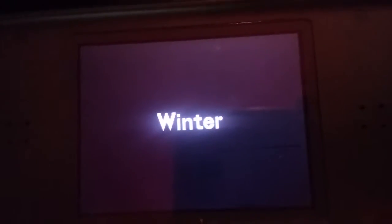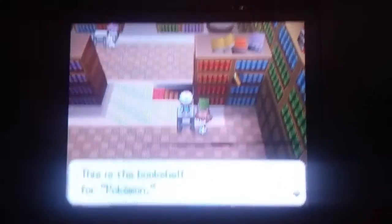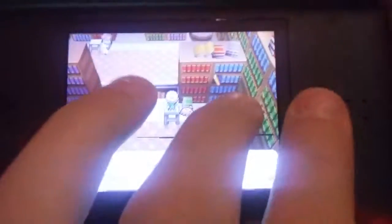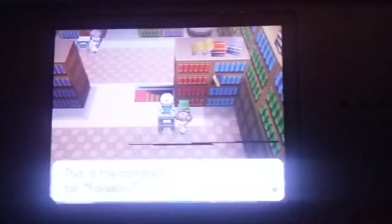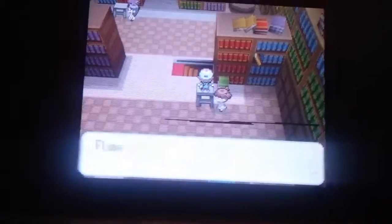So when you go here, you press A and it acts like this shelf is still there, but you can still interact with the book — not talk to it, you're not weird. This is the bookshelf for Pokémon, the biology topic, blah blah blah.